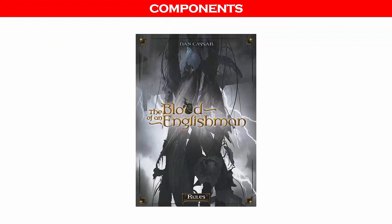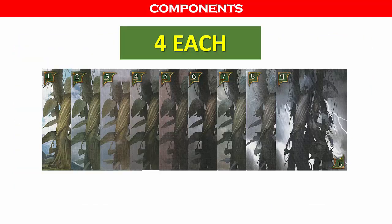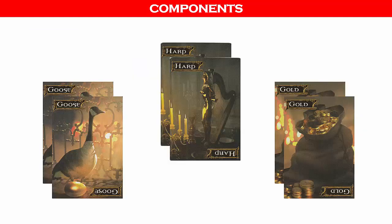Now let's review the components. This game comes with one eight-page color fold-out rulebook, four helper cards summarizing the moves and win conditions for both Jack and the Giant, 36 Beanstalk cards numbered one through nine with four copies each, eight Giant cards labeled Fee, Fi, Fo, and Foam with two copies each, and six Treasure cards with two copies of each Treasure.